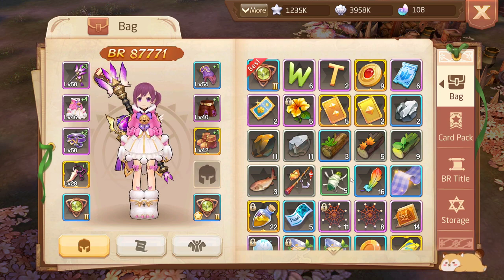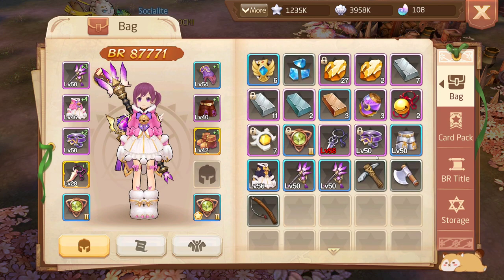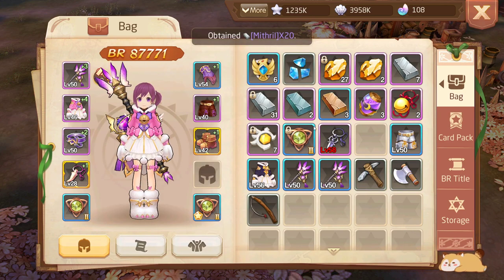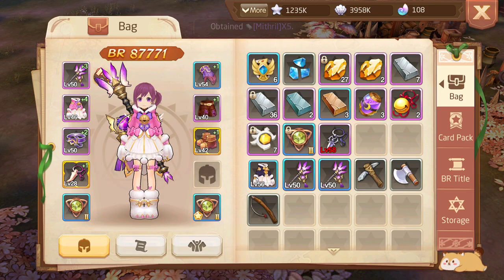With individual pieces of gear you can always upgrade them. If you don't need a piece of gear, you can try to sell it on the market board or simply dismantle it. For example, if this piece is worse than what I have, I'll just dismantle it — simple as that. It gives me some materials. Managing your backpack is going to be a constant task in this game.